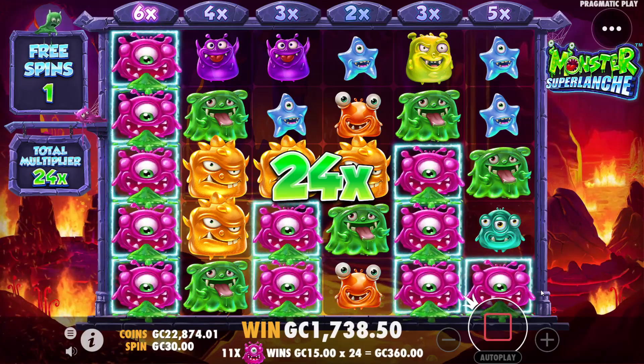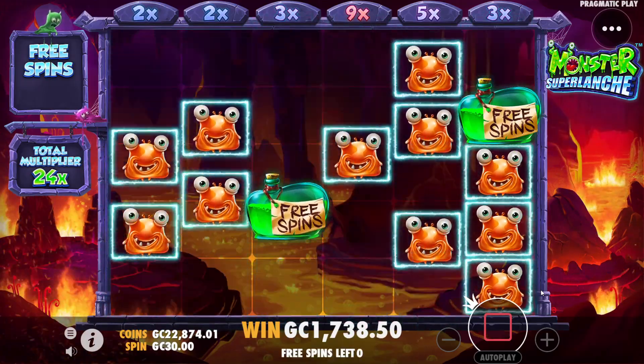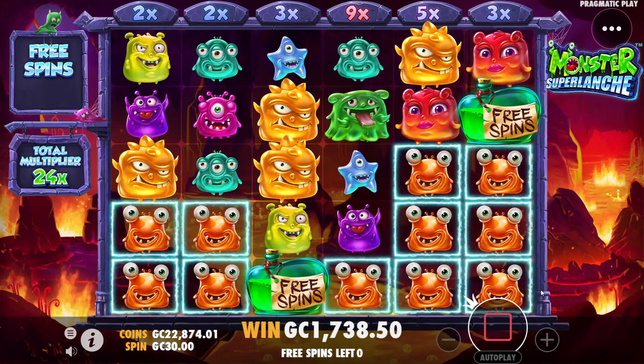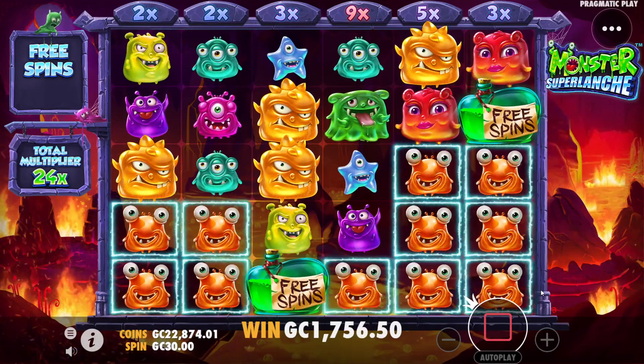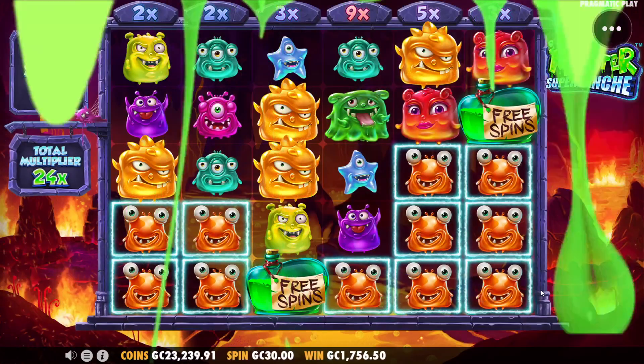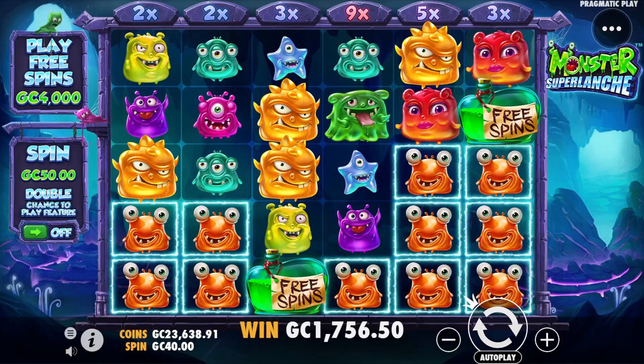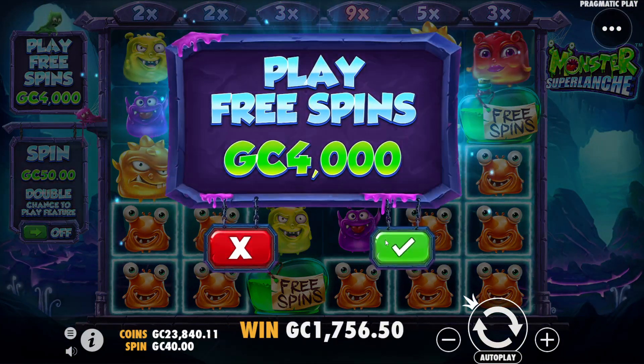I hope you are all having a wonderful day watching this video. I'm having a pretty good day — it's the end of my day, but it's the end of a very good day. 1,756 coins however is not the end of a very good bonus, so we're going to go up to a 4,000 coin bonus. Pretend like that one didn't happen.